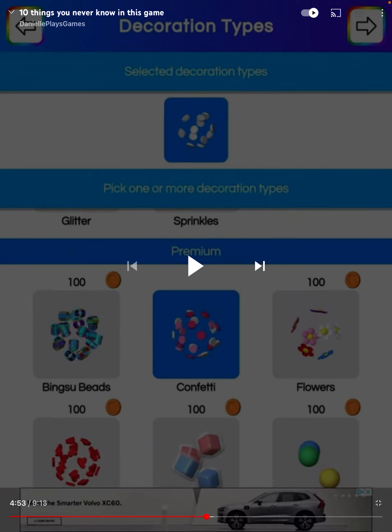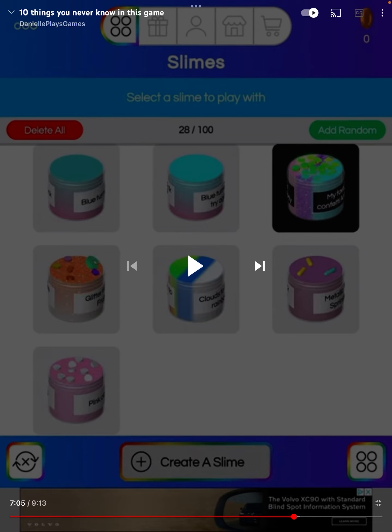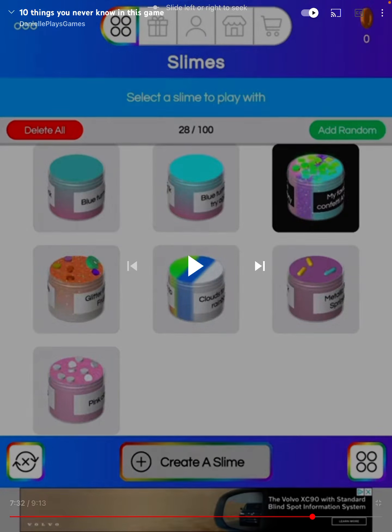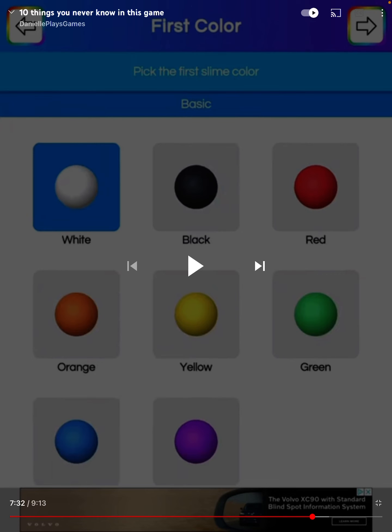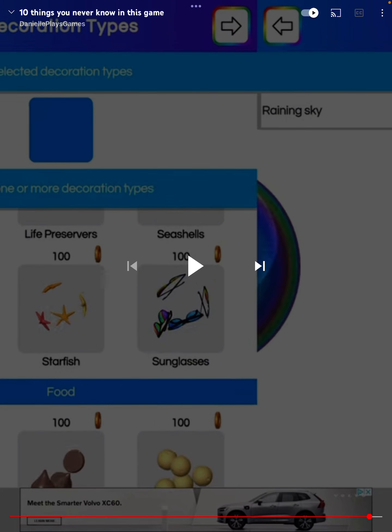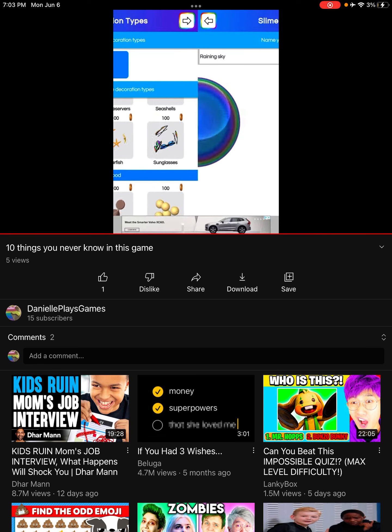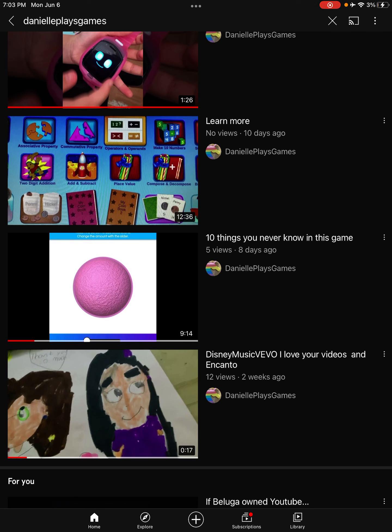Get slime types, decoration and colors. And you can make a color changing slime. One more is that you can name it. You can name it. Enjoy guys.